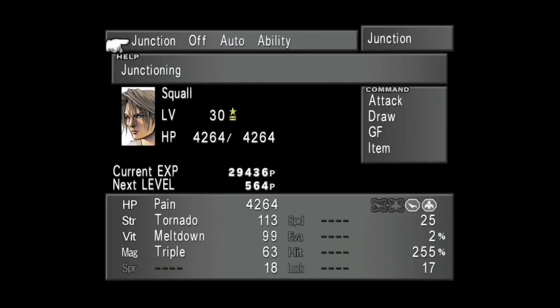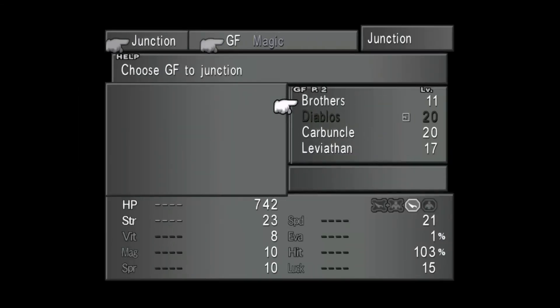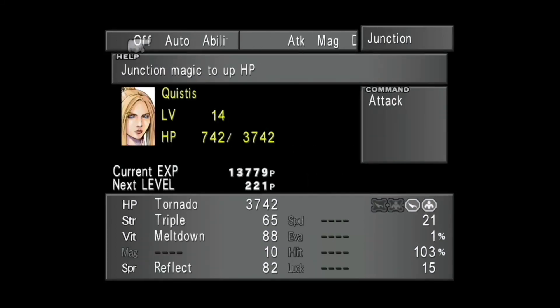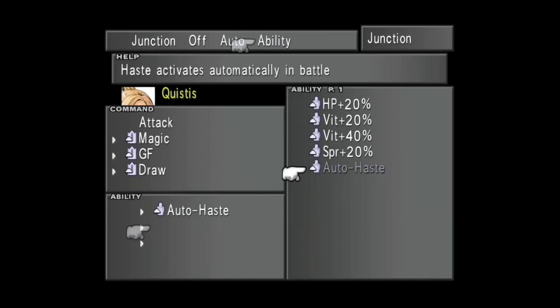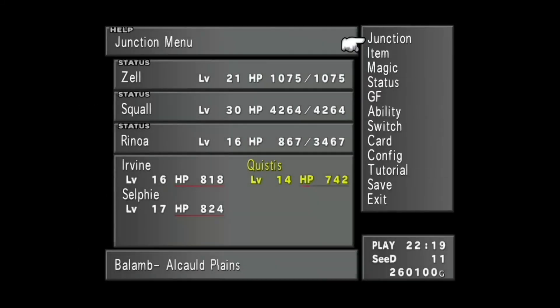The other person I'm going to put in my party for now is Quistis. We'll give her Brothers, Carbuncle, and Leviathan. Let's change the defense magic DF Draw, Auto Phase for sure, Hit 20, and Spear Push 20. Okay, very very good.